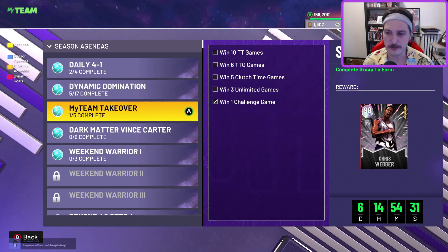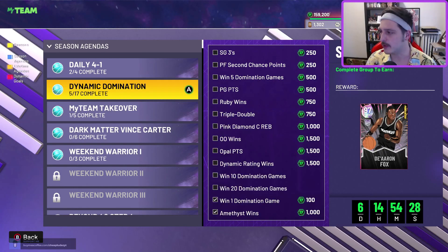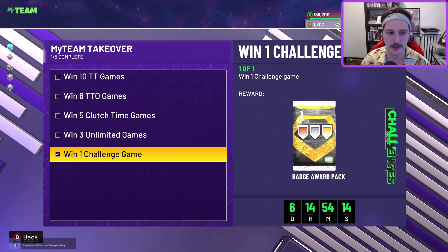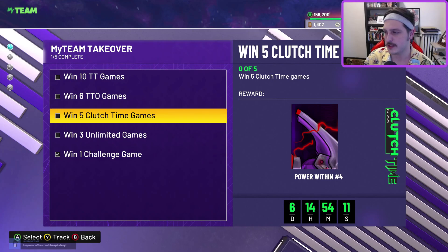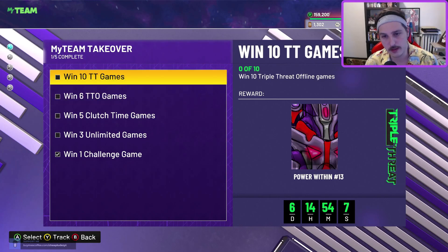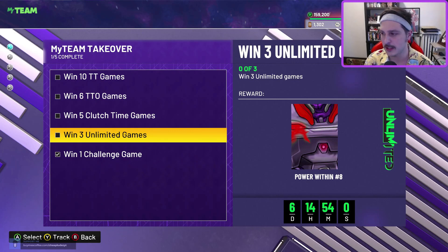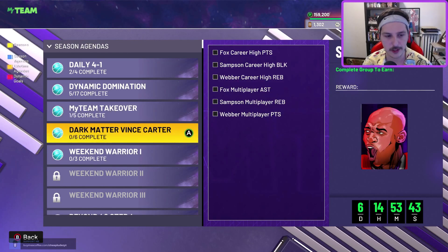Before we talk about the market, let's talk about the cheap and free cards we have. Chris Webber honestly isn't bad — he's actually kind of good. The process of getting him is a little annoying: win 10 Triple Threat Offline, win six Triple Threat Online, five Clutch Time, and three Unlimited in six and a half days is a lot. But he's got Base 22 on quick, fundamental dribble style, and he's a pretty good power forward. He doesn't have Chef or Limitless Spot Up, but overall he's decent.